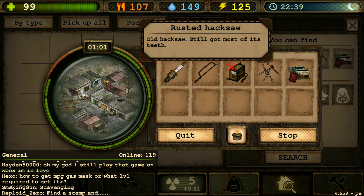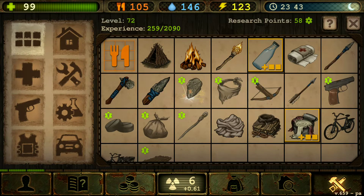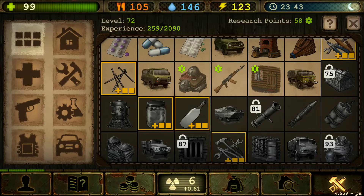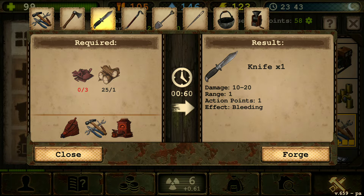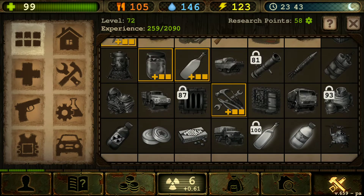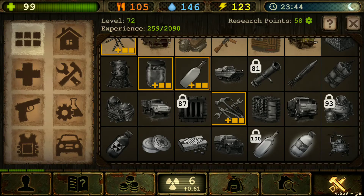We got some more rusted hacksaw. I don't understand how we can make every tool except the hacksaw in here. If you guys know why I can't make the hacksaw - like in this tool section there's no hacksaw I can make. We can make the shovel, even the crowbar, even the toolkit, but we can't make the hacksaw. The only time we can make it requires steel.